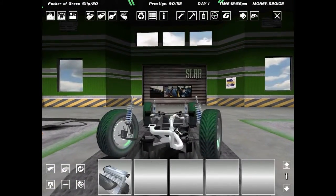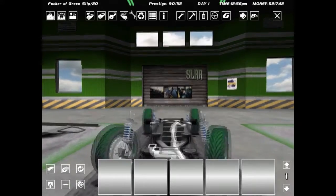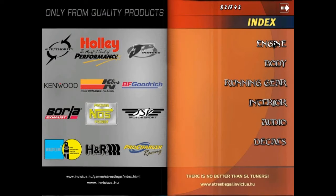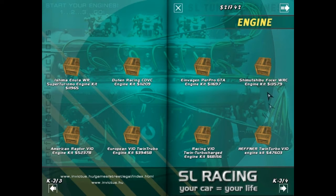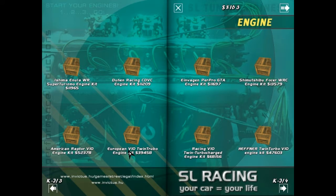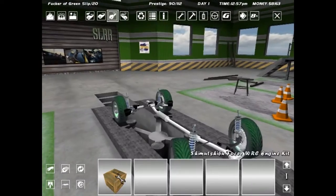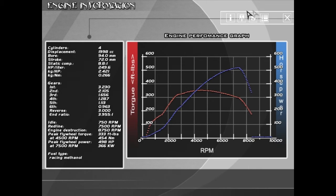With 126 horsepower you can do anything really, so we'll get the engine out and we'll sell it — $1,640 of course. Now we'll buy a new engine, and this is my recommendation: sell out the engine and get the engine kit for the Shimitsu Foser — the Shimuchibi Foser WRC engine kit — the 498 engine kit for the Foser. We'll get that, and you'll see just in a moment we have now 498 horsepower instead of 126.